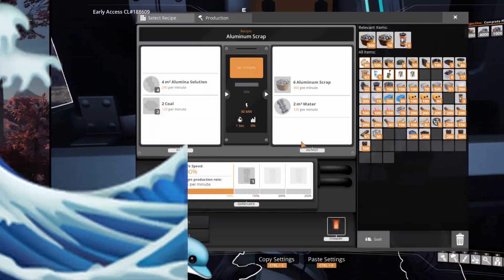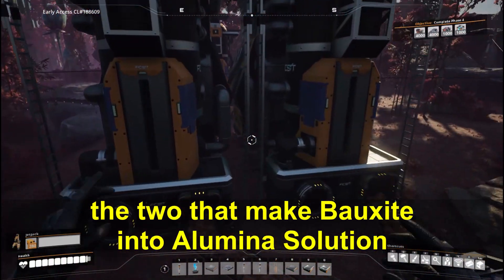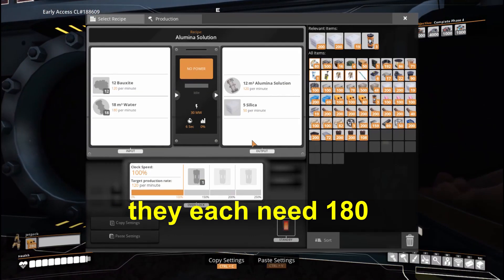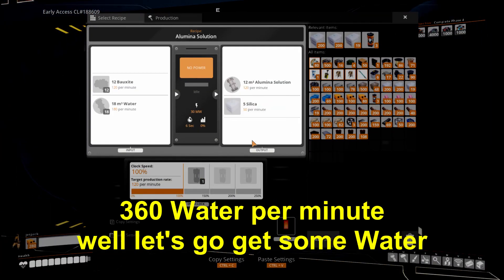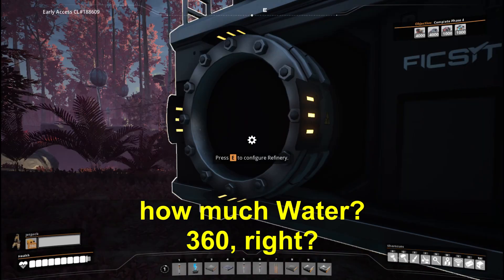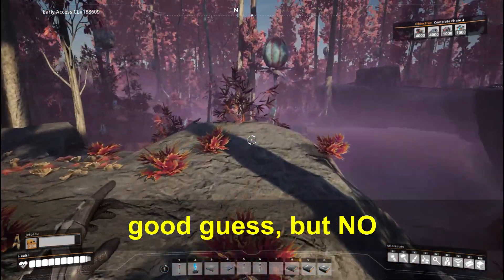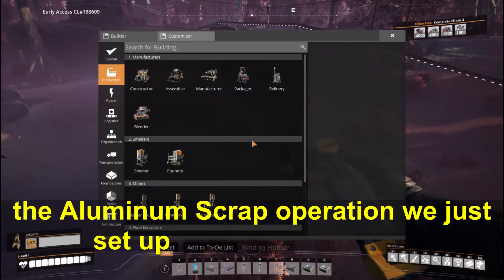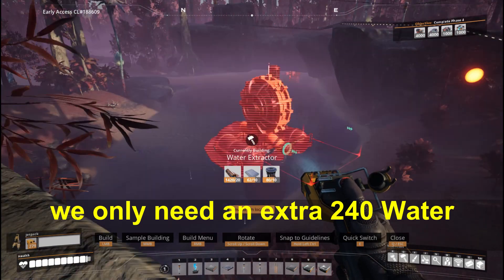Let's work out the water. Our first two refineries — the two that make bauxite into aluminum solution — they each need 180 water per minute, which put together is 360 water per minute. But the aluminum scrap operation we just set up puts out 120 water, so we only need an extra 240 water from the outside world.